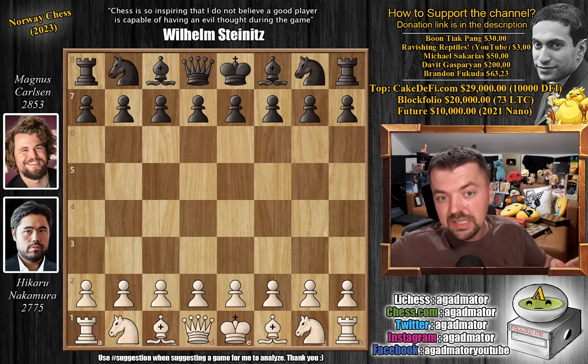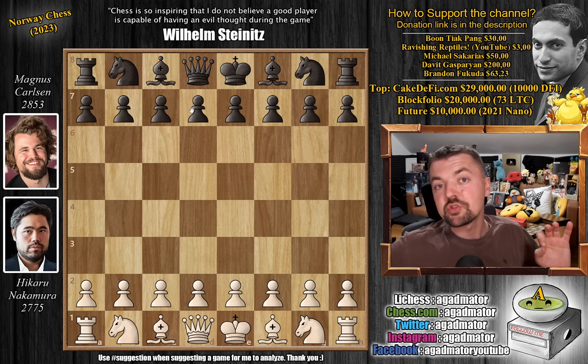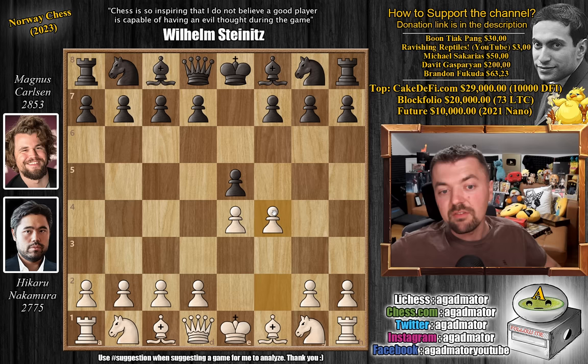So now we go into the Armageddon game, and the Armageddon game features an even greater opening. No, it's not the Evans Gambit — it features the King's Gambit! Hikaru played pawn to e4, pawn to e5, and now Hikaru goes for it: pawn to f4. He goes for the King's Gambit, and this is where the gloves are definitely off. This is not ending in a draw.